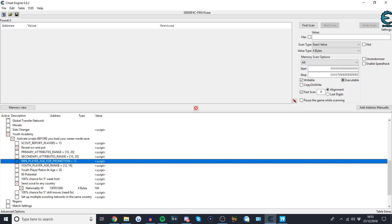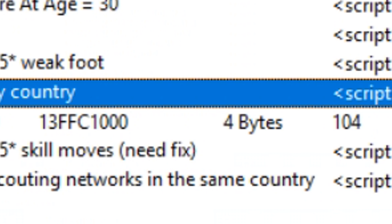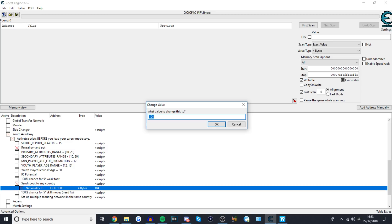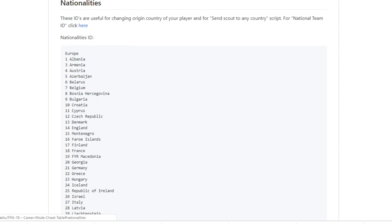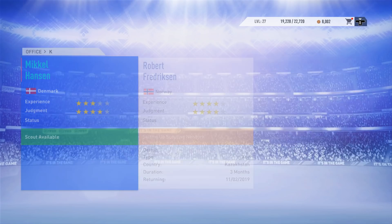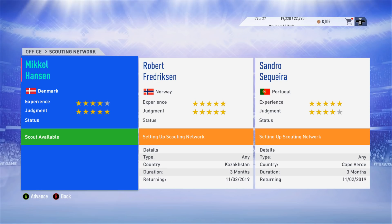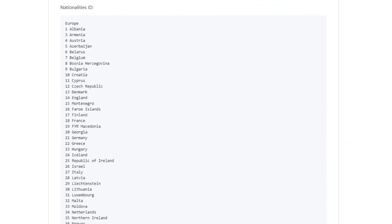To send a scout to any country, tick 'send scout to any country' and underneath it says nationality ID. There's a number — right now it's 104 — which represents the nationality you're searching for. Check the third link in the description, github.com, for the nationalities list. For example, type 1 for Albania, and the next time you assign a scout, it'll automatically go to Albania. If you want Latvia, put in 28; Luxembourg, put in 31. When you assign the scout in-game to any country, it goes to your chosen nation instead.